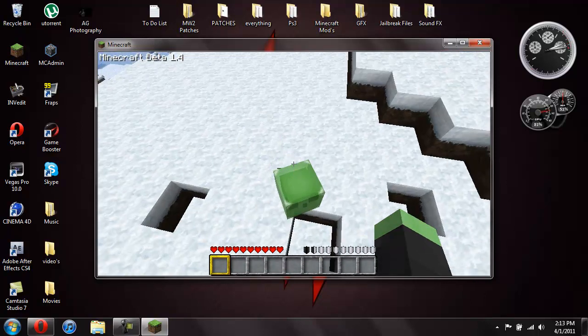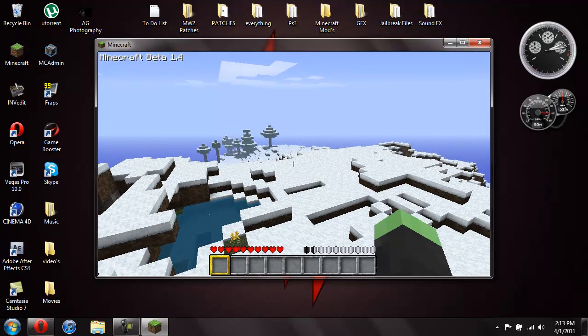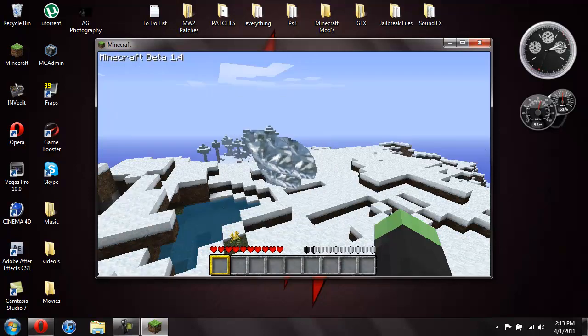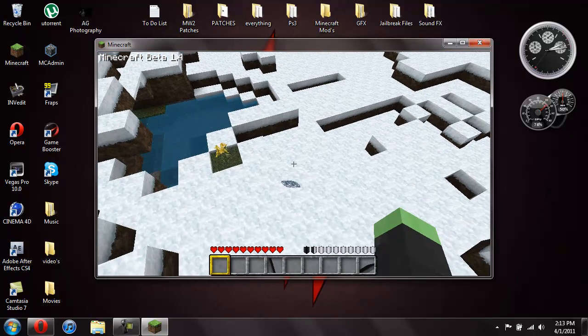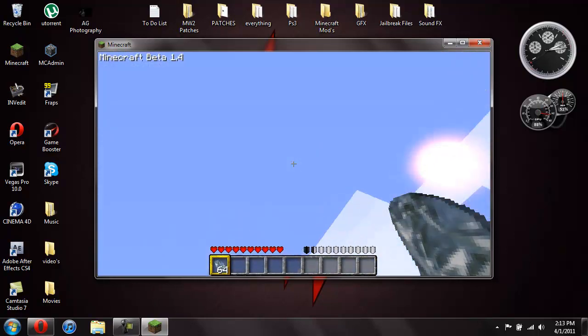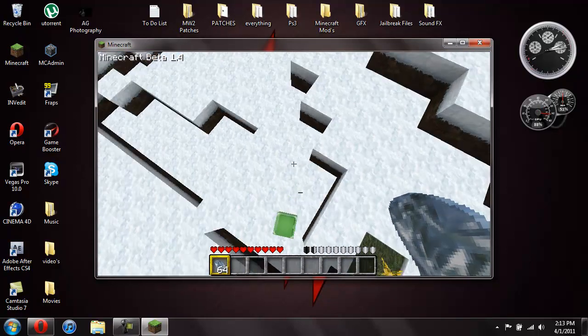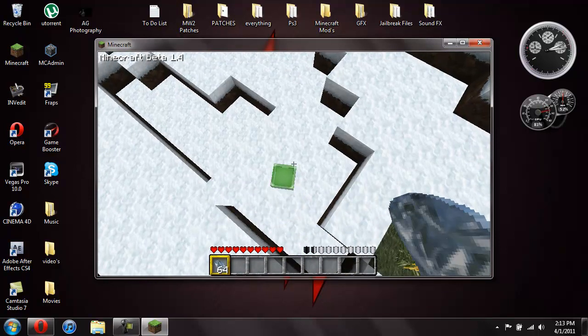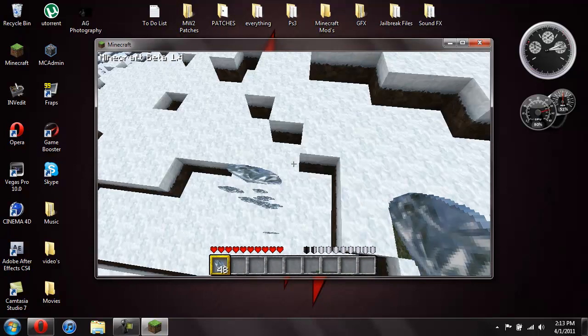They don't always spawn that small — sometimes they're the giant ones. Another thing you can do is give yourself items. So if you do /give, the item number for diamonds is 264, and then the amount you want. I want 64 diamonds, so I hit 64 and then hit enter. And there you go, it spit out my diamonds. Now I have 64 diamonds. I don't really want these so I'll just throw them everywhere — you can just spawn yourself stuff.